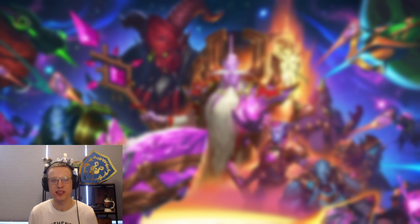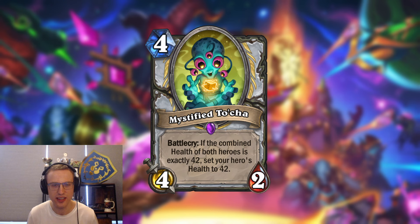The last card is the most unique one as well — the Mystified Tocha, a four mana four-two. Its battlecry says: if the combined health of both heroes is exactly 42, set your hero's health to 42. Pretty unique card.